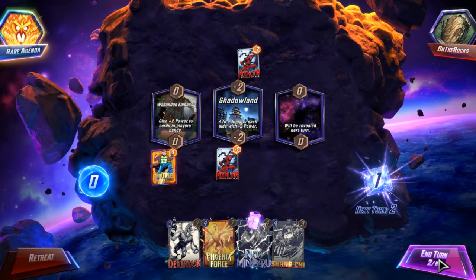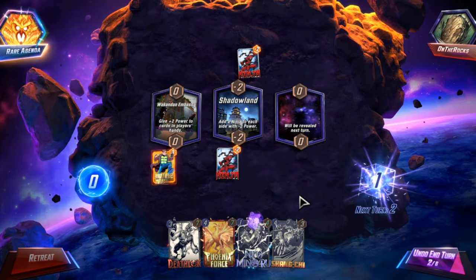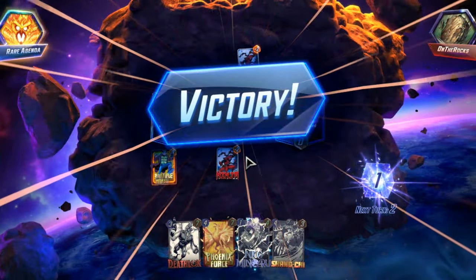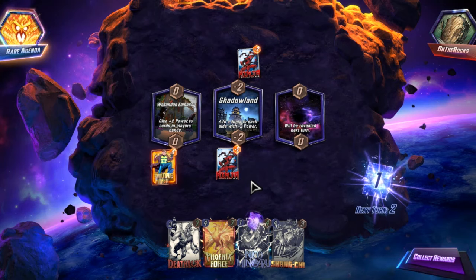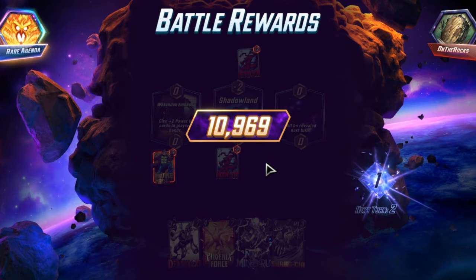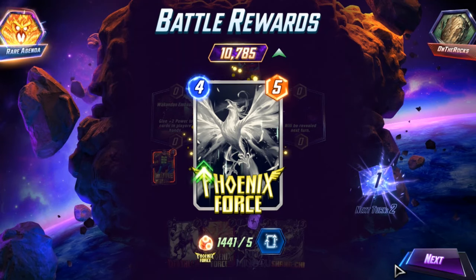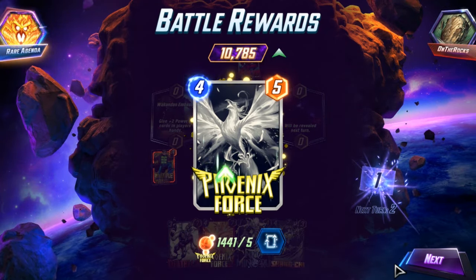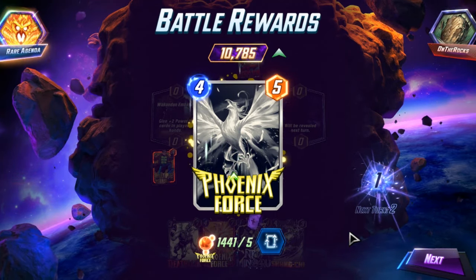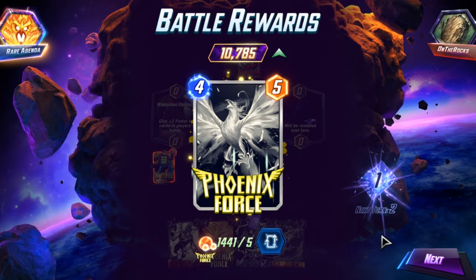It wasn't the gravest of errors because we still have Deathlock in hand. The Destroy card I always prefer is Nico. And they bounced, so it didn't really matter. As I climb, I'm facing better and better players, and snaps convey that you have your winning line. So against really good players, if you snap, they will evaluate their hand and go, do I think I have my winning line? Because my opponent definitely does. And if they don't, then they'll leave.